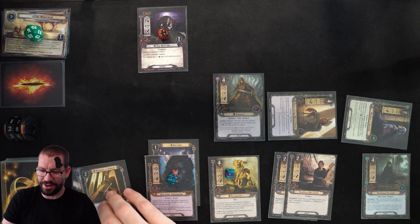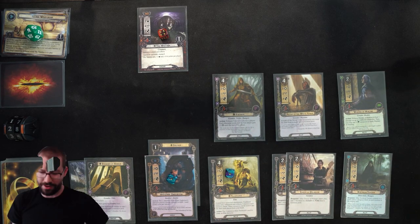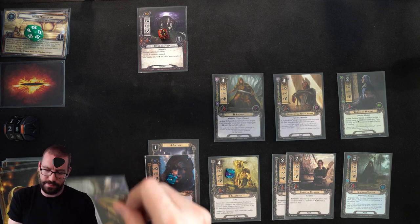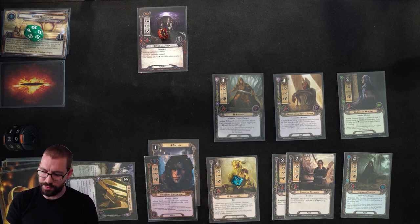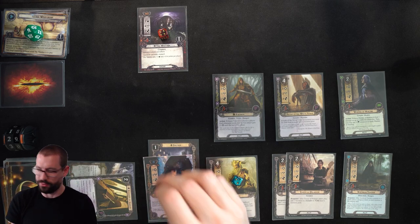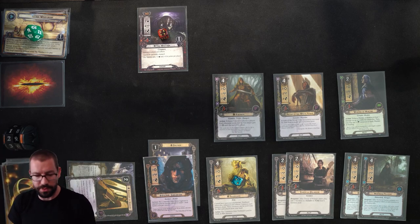28 threat in the refresh phase — halfway through the Watcher. Probably shouldn't let my threat get too much higher. Drawing my card for the round: with both of these, 29 threat and up to 6 resources, Treebeard at 2. I'll spend 1 off Gildor to draw a card — worth it. I'll spend 4 from Gildor to put in a second Northern Tracker. The 2 attack is really nice, and the ability to clear locations faster if we start drawing them again will be quite handy.